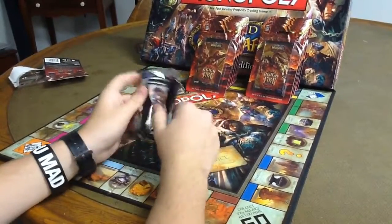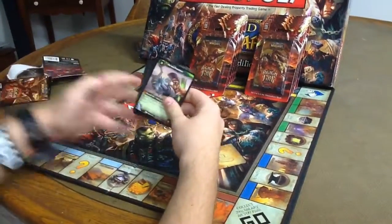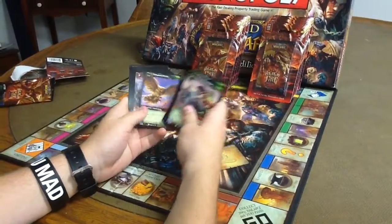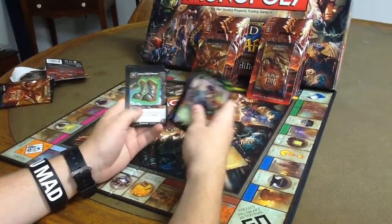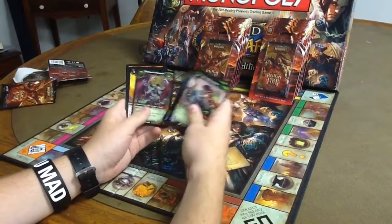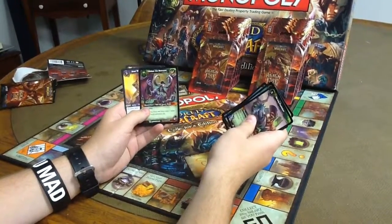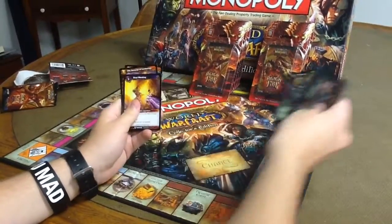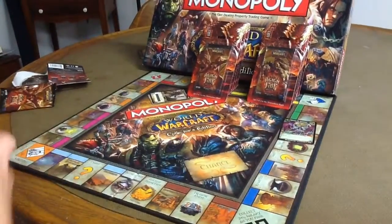First pack. I'm not going to read off the normal commons, I'm just going to kind of go through. We've got an Illidan the Betrayer for our Monster Hero card. Nothing in the first pack.